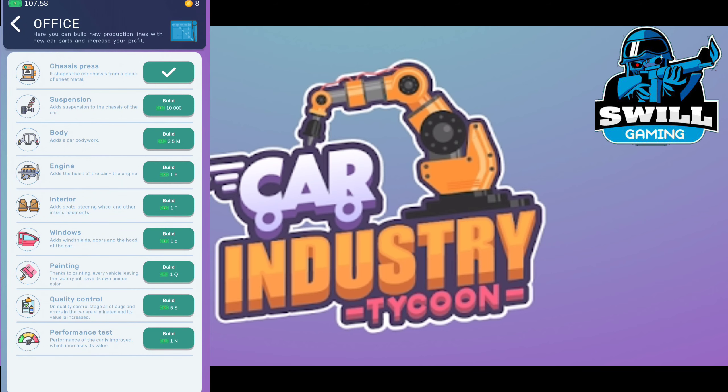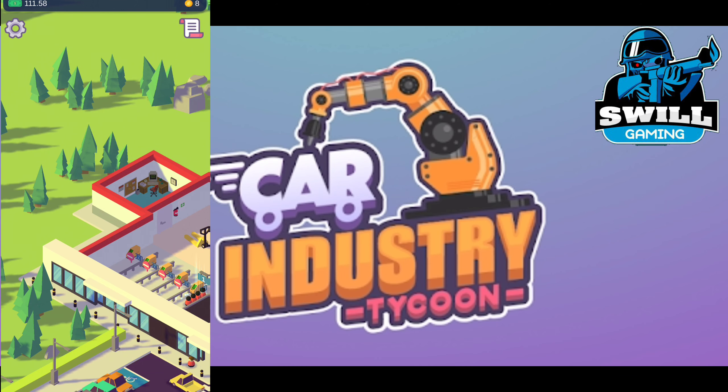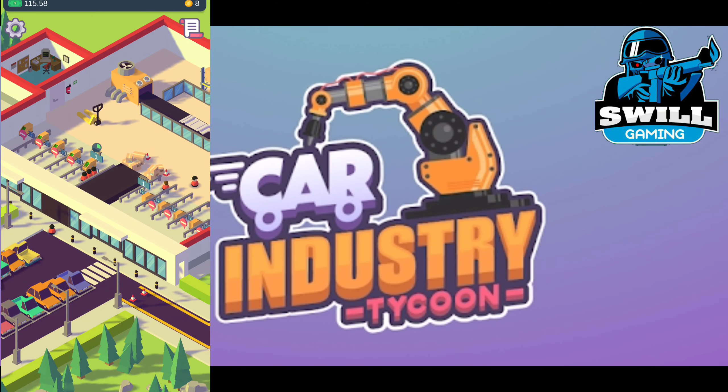There's the office. The factory has a lot of departments: suspension, body, engine, interior, windows, painting, quality control, and performance test. There are also handicapped spots in the parking area.